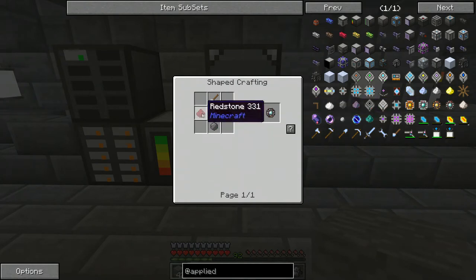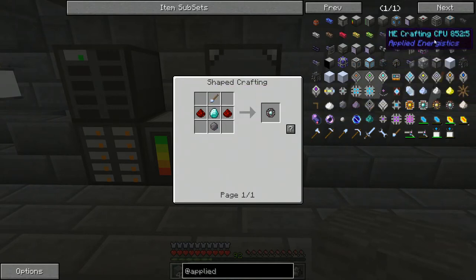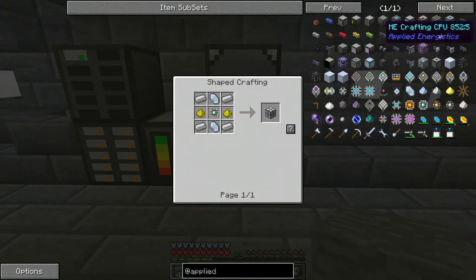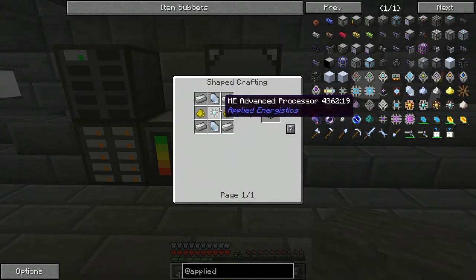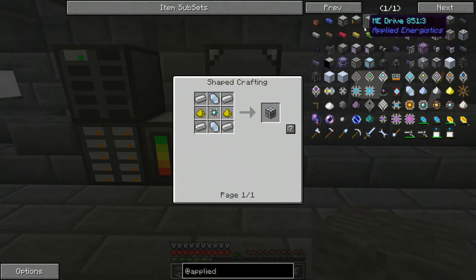These Advanced Processors are just a diamond, some redstone, and some silicone. I think we've made a couple of these before in the past. That's the Crafting CPU. You're going to need a few — I guess you only need one if you're going to have a small MAC, but I'm going kind of big, so I made quite a few of those.